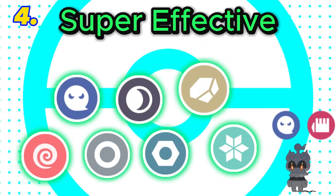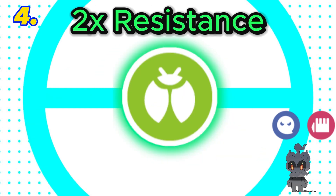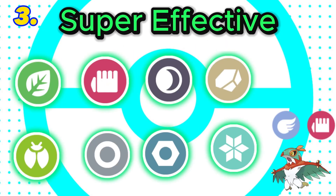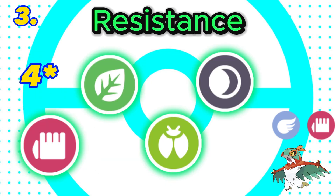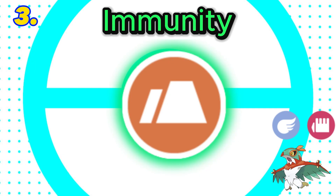In 4th is fighting and ghost. This combination is super effective against 7 types with 3 resistances and a double resistance to bug. It also has 4 weaknesses and is a liability to normal and ghost, but also has the immunity to normal and ghost. Final score: 8. In 3rd is fighting and flying. This combination is super effective against 8 types with 5 resistances and a double resistance to bug. It also has 4 weaknesses with the immunity to ground. Final score: 8.5.